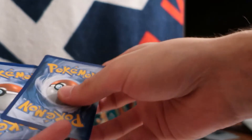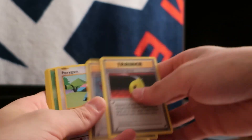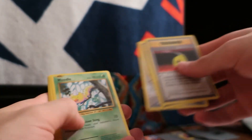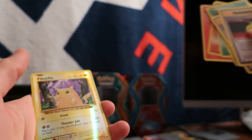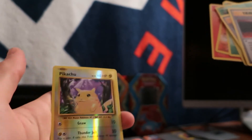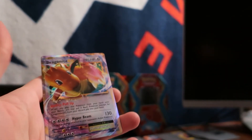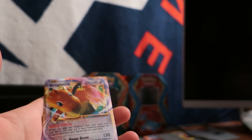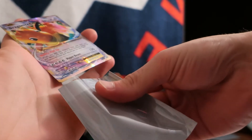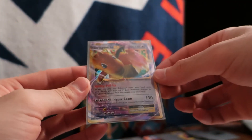Second Evolutions pack — one, two, three to the front. Trainer, trainer, Porygon, Weedle. Looks like another shiny energy — oh no, it's a shiny Pikachu! Happy with that. A shiny Pikachu common and a full art Dragonite GX — excuse me, EX. We are sleeving this one up immediately. Added to the collection — that's a beautiful looking card.